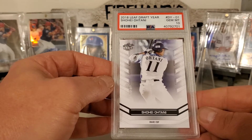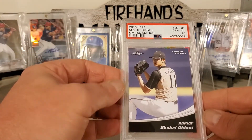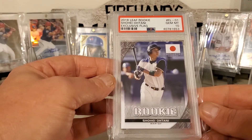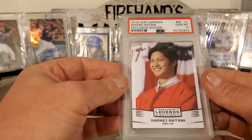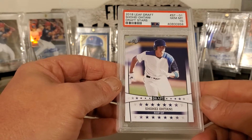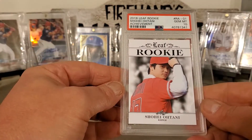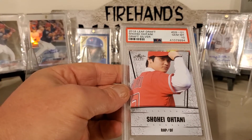Cup card. 18 Leaf Draft Year. 18 Leaf Limited Edition. Leaf Rookie Exclusive Flag. Exclusive Edition from Leaf Legends. Leaf Draft to Draft Stars. Leaf Rookie Achievement. And the Leaf Draft Silver.